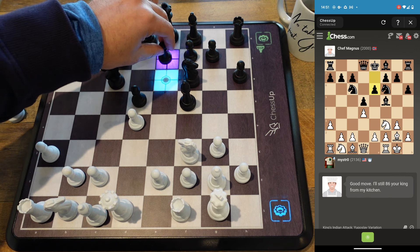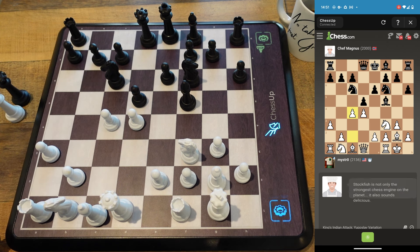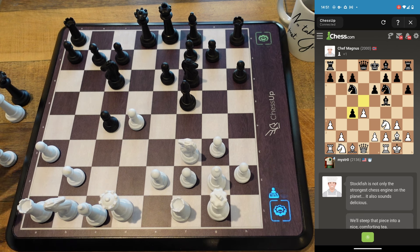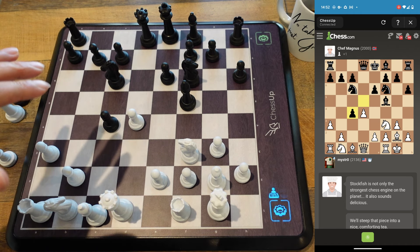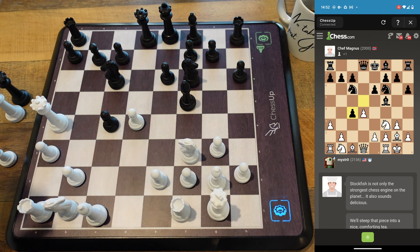Okay, c4 is on the menu here — I'll go c4 at this point. He takes. Now typically there are plenty of moves here: knight to c3 is good, lots of options. But I like to play queen a4 here. I think that's a little testing for some players. If you find yourself in this position, queen a4 will test your opponent a little bit — it's a bit easier for your opponent to go wrong compared to knight to c3.